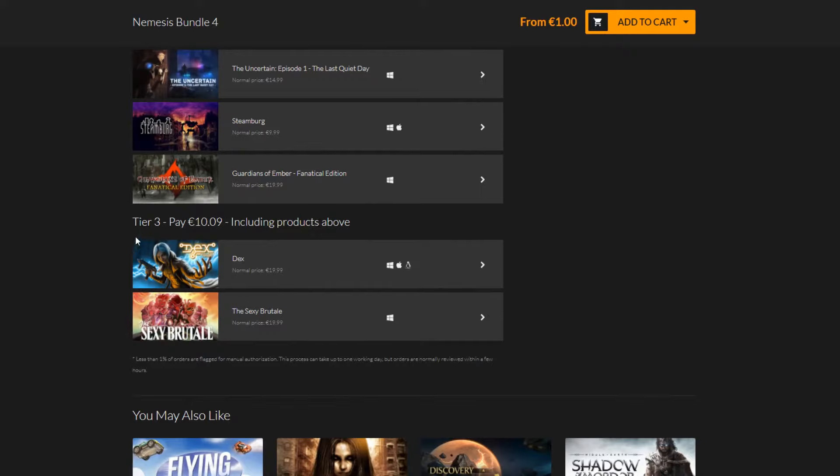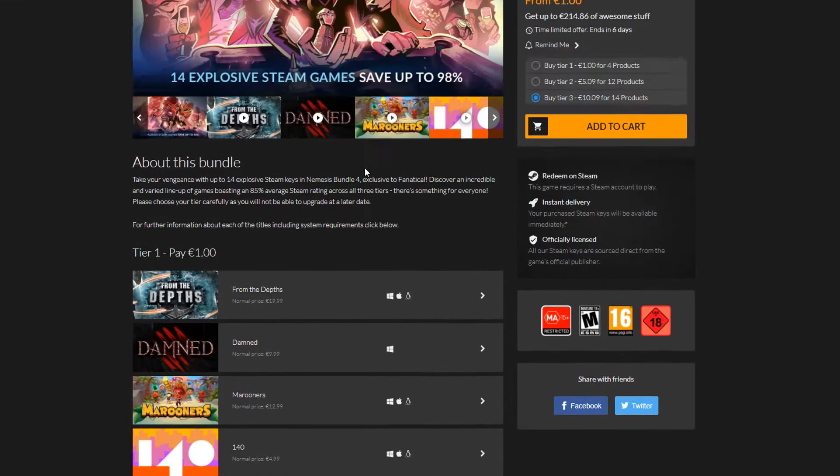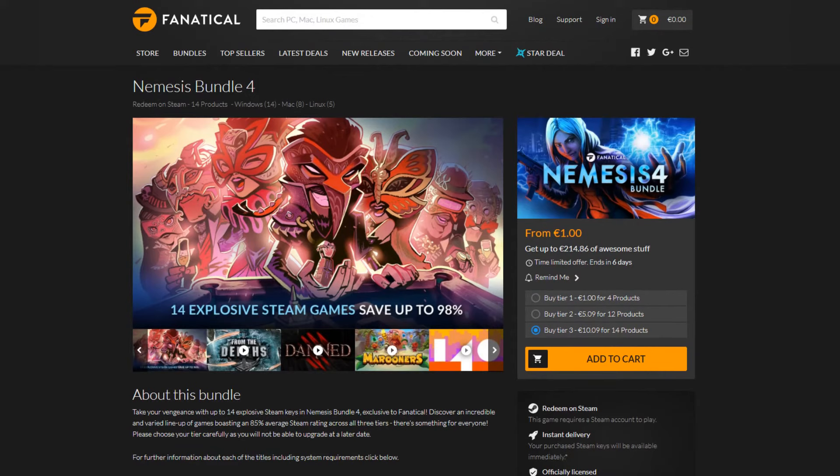But the big thing from this bundle is the tier 3 at 10 euros: The Sexy Brutale. The Sexy Brutale is a game I wanted to own for a very long time. You play the same 12 hours over and over again like Groundhog Day, trying to prevent murders from happening. It's kind of a puzzle game, kind of an adventure game. It has a really good soundtrack and I've never seen it for any lower than 10 euros. So if you don't own this game yet, it's a good deal — and you get Valley, 140, and Damned on top of it.